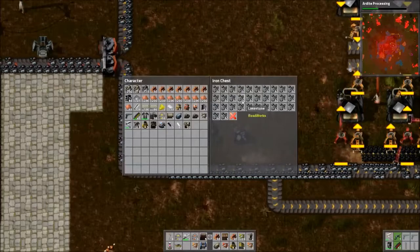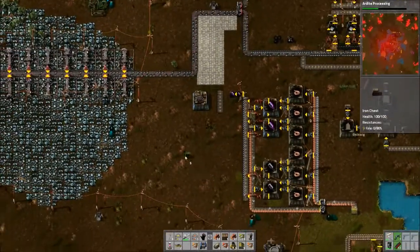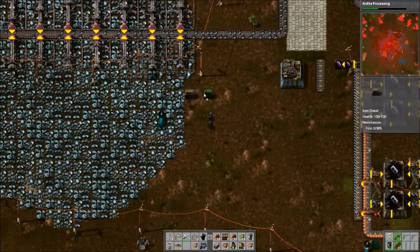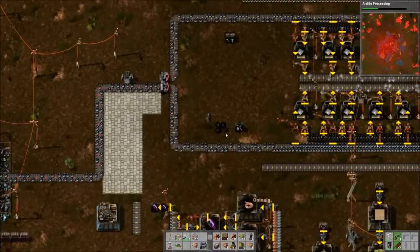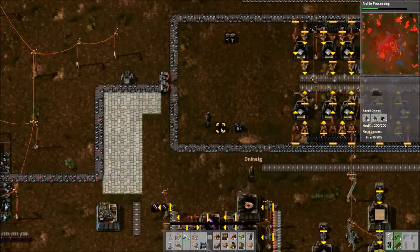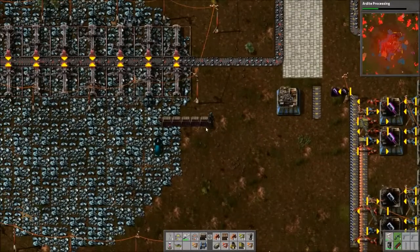I'm just going to split it off again — go to the left here — because I need stone for those sand walls. And I guess I'd better move some of these chests. I could probably use storage chests.